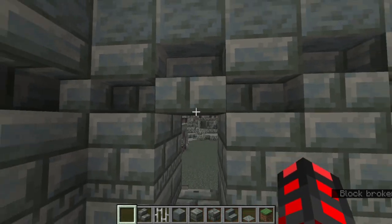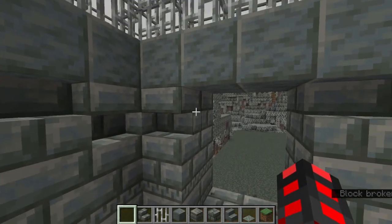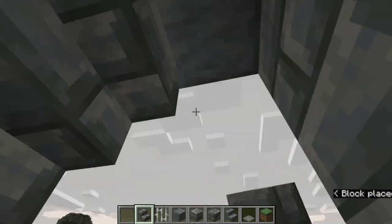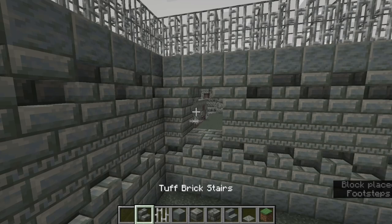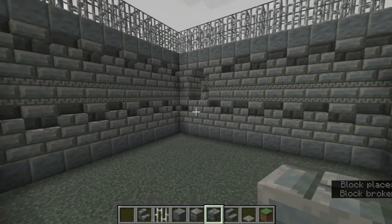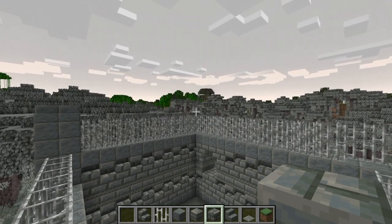Maybe right about here — it doesn't have to be anything super fancy. Hypothetically you could go fancy like every other door in this place, but you don't have to. Right here, that's all you actually need. Just make sure it's a walkable area. Staircase ready. Make this a ceremony area, use a few stairs to look like seats. And what do you know, you have a nice accurate area.